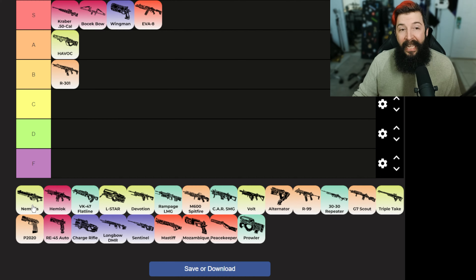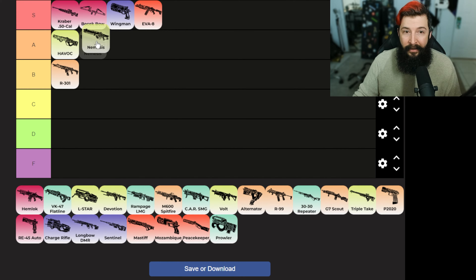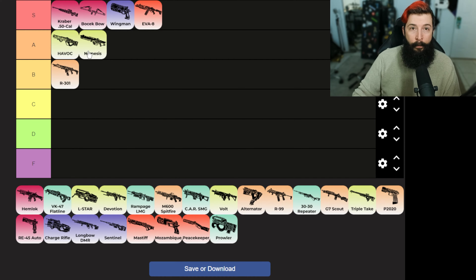Nemesis hits freaking hard and I'm gonna put it in A because it's just great long range, short range, mid range — everything. The hip fire on it is pretty decent. They did tighten the spread a little bit more this season so I think it's great in controller hands. It was not last season — it was terrible. I couldn't hit anything with that thing.